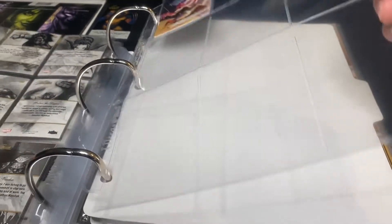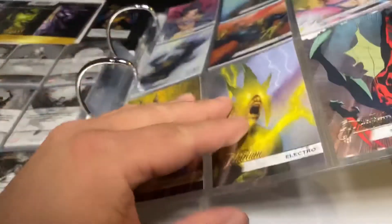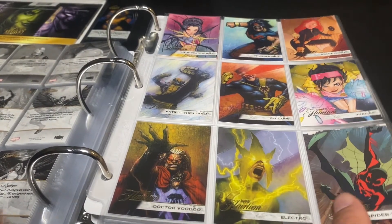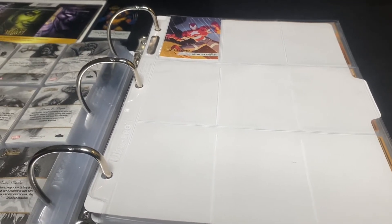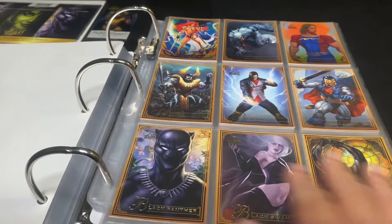I do have the e-packs, which start at 151. Cards 151, 152, 153, 154, and 155 — I think that's when you turn in a certain tier, like 151 would be turning in a tier one.